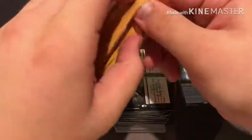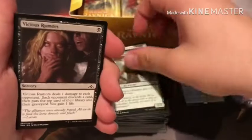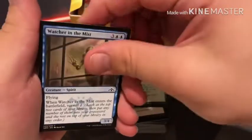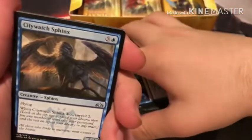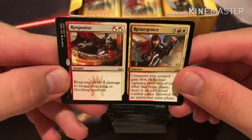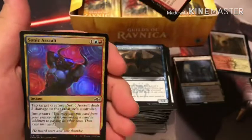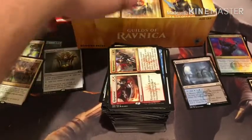Pack number fourteen — so far no Planeswalkers, no Vraska. Vraska's not the best honestly, but I still want her. Radical Idea, Ornery Goblin, Loxodon Restorer, Devkarin Dissident, Vicious Rumors, Pause for Reflection, Watcher in the Mist, Nelagate, Direct Current, Swarm Guildmage. Discovery // Dispersal. City Watch Sphinx. And there's a foil — Response // Resurgence. It's just a common, but it's fine. It's a foil Sonic Assault — a foil is a foil, why not?